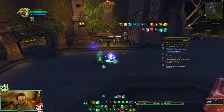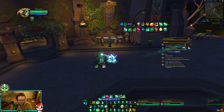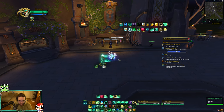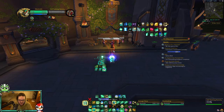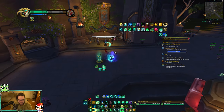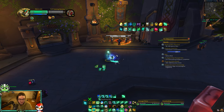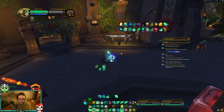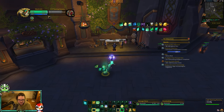Get your Renewing Mist out for Chi Harmony, use instant Vivifies when you can, cast Enveloping Mist if you have time, and if someone's dying use Vivifies. When you need to heal: Thunder Focus T, go for a Rushing Wind Kick to reduce the cooldown, then crackle, then another Rushing Wind Kick - and that healing is just absolutely incredible. The hybrid build is more for 2s or shuffle where you want to play more aggressive and get more pressure out.